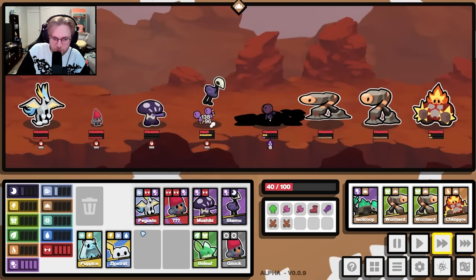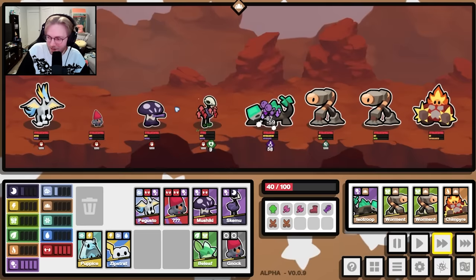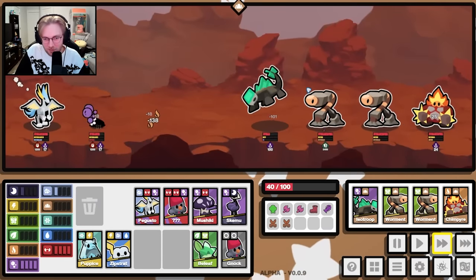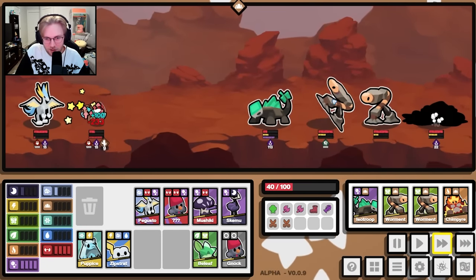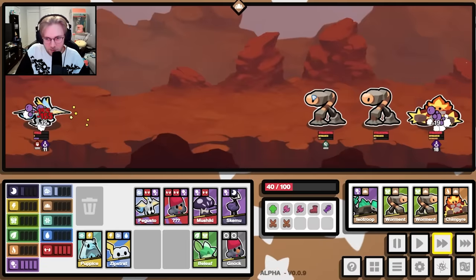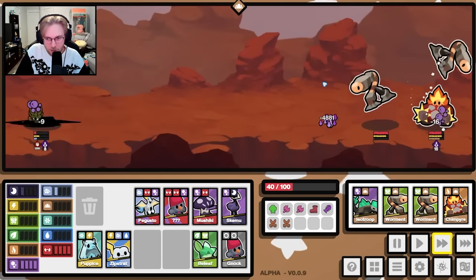We've also leveled you up to a Pagusto. What a great name. You have weakness on you. The leveled up poison seems real bad. Can you do the 4800? There we go.